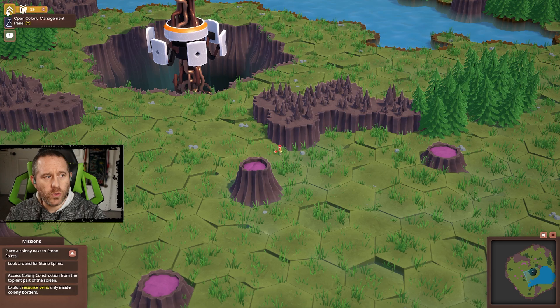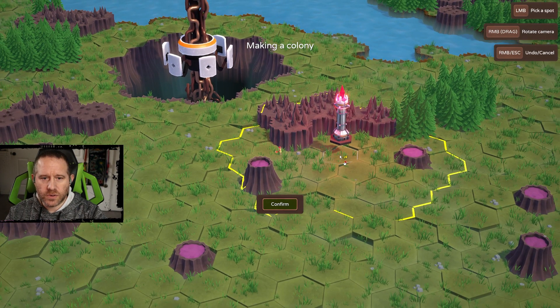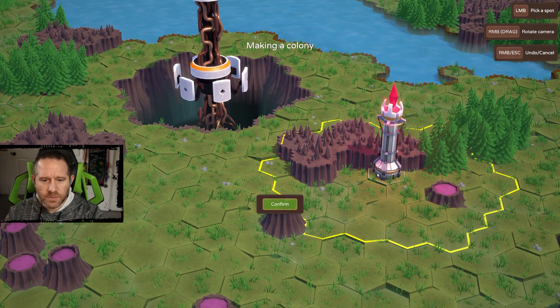The first resource we're going to look at is our population, which is used for the colonies. We have 19 now. We're going to be a little aggressive on this first one — maybe I can go both sides from there instead, which is going to give me a slightly better option.